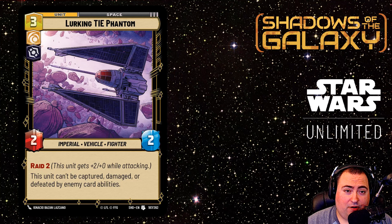For those unfamiliar with Lurking TIE Phantom, it is a yellow-black 3-cost 2-2 space unit with Raid 2 and the text: 'This unit can't be captured, damaged, or defeated by enemy card abilities.' This card has caused a bit of confusion amongst some players, so let's quickly go over what exactly that text means.